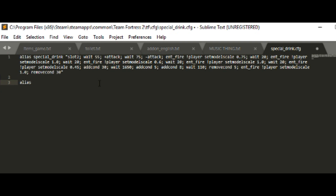Basically if you do something like alias suicide and then kill, that means if you type in the console suicide it's gonna trigger the command kill. So basically it creates shortcuts for a chain of events. This is what I do — and this is the entire command — so slot2...